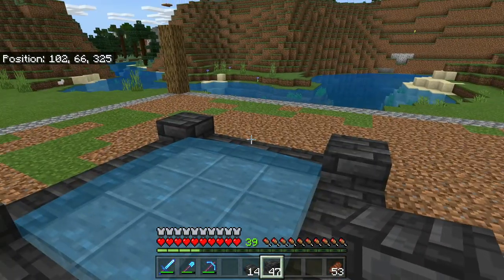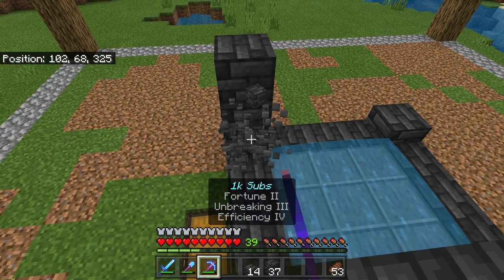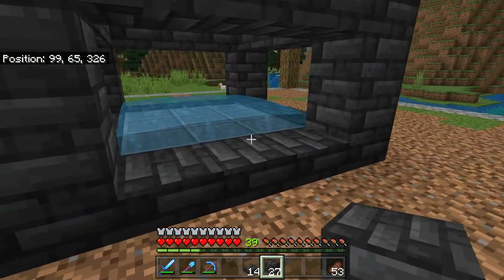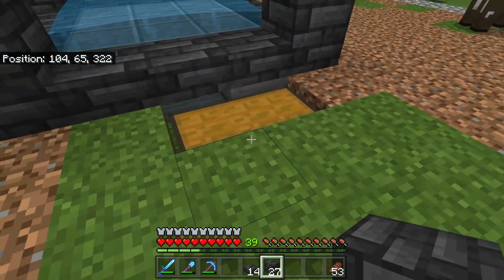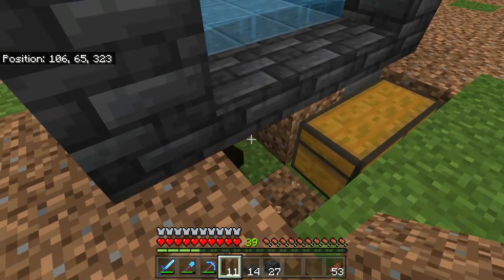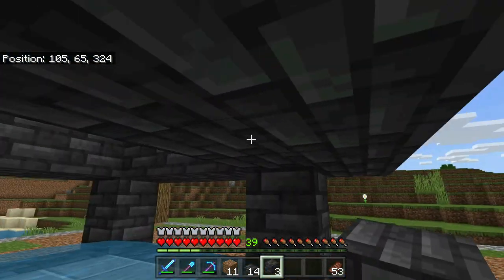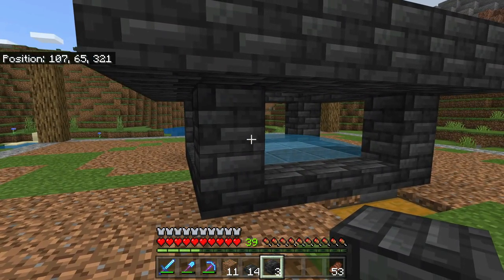Now we're going to take the corners and make them three blocks tall — there's already one block, so we go up one two on each one, then we're going to connect the tops to create a ring. As you can see, this gap is too small for a person or villager to get through and too small for the iron golems to get out, but there's plenty of space for cats to escape. We're going to do one more block all the way around — this is where the beds are going to go. You need two blocks to place the beds on. We'll hold off on putting the beds in until we get the villagers in, so they bind to them and this is recognized as the village.